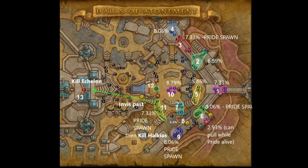Then move into pulling the last Shard of Hycaias, which is worth 8.06%. Once you finish this pack, another Pride will spawn. You're going to use this Pride to clean up the rest of the trash. Once Pride goes down, move into the middle and use the Pride buff — there's a Houndmaster in there so interrupt Loyal Beasts.